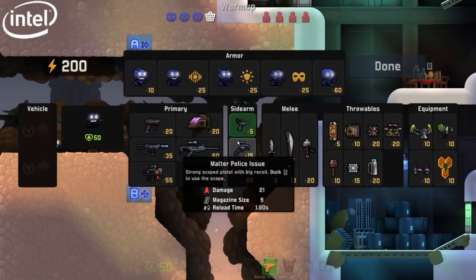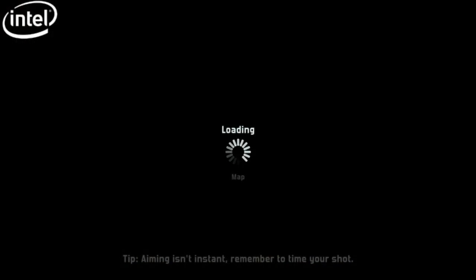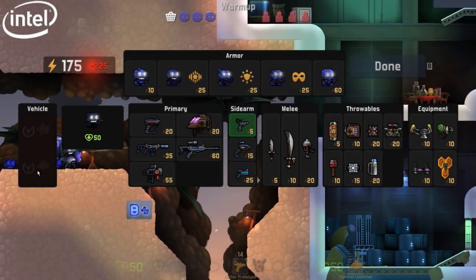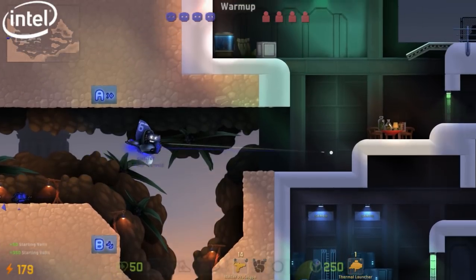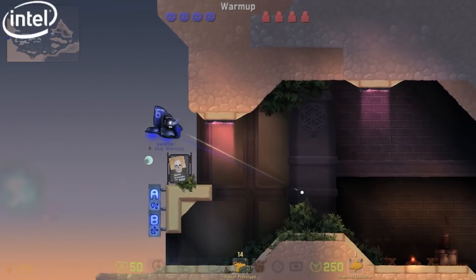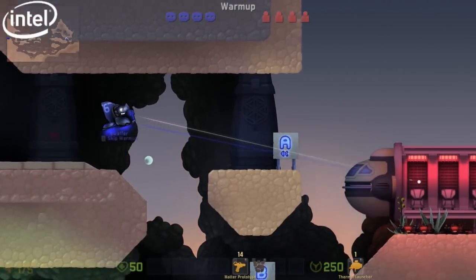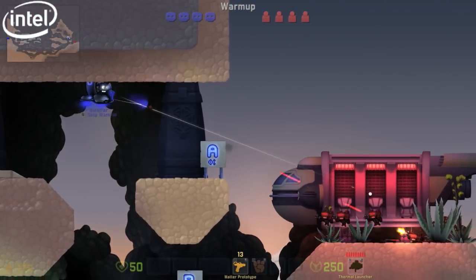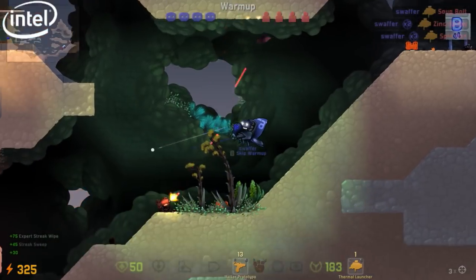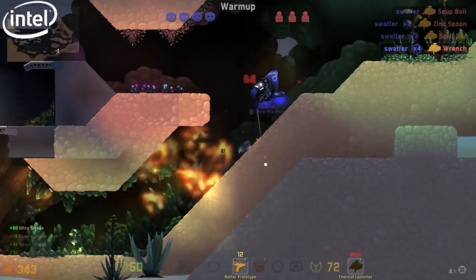You can also buy vehicles, and some vehicles have super powerful weapons. This bike has something called a thermal launcher — like a homing mini-nuke — and shooting it at a group of bots instantly took out three of them. That's particularly effective when enemies are clumped together.